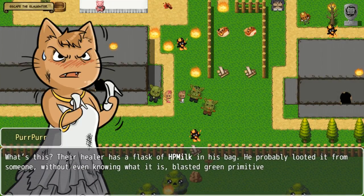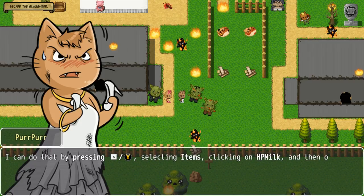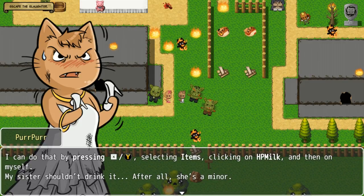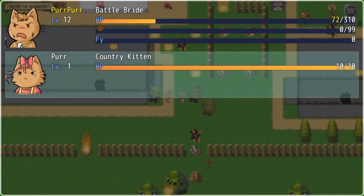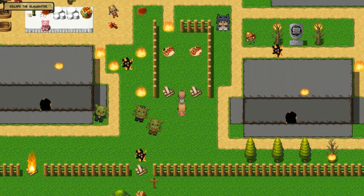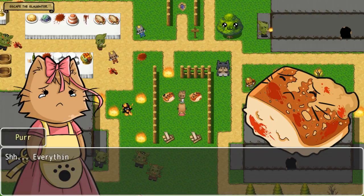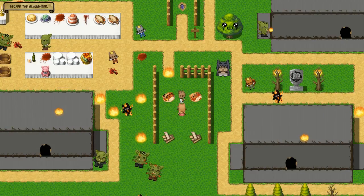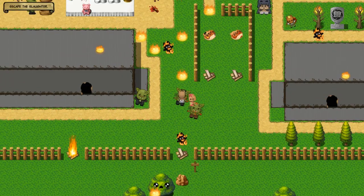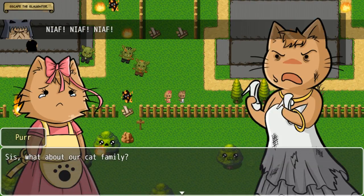The healer has a flask of HP milk in his bag — probably looted from someone without knowing what it is. I should drink it now and heal up a bit, the next fights could be more dangerous. I can do that by pressing Y, selecting items, clicking on HP milk, and then on myself. Clearly this game is all about the cat puns! In the comment section below, leave your best cat pun related to this game — I'll give a copy of the game out to the best ones.